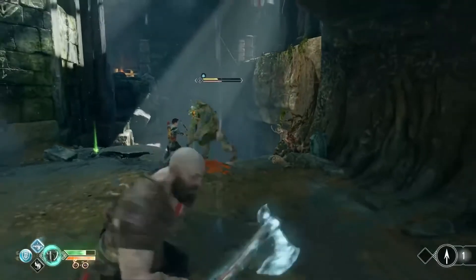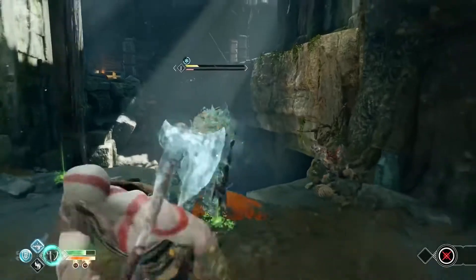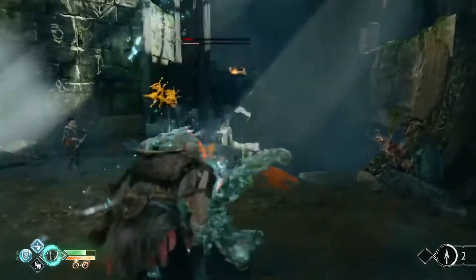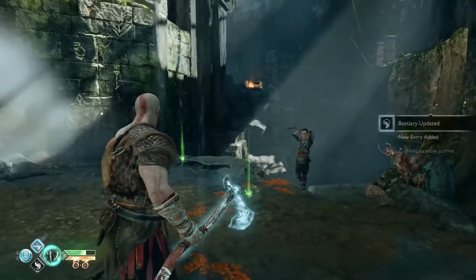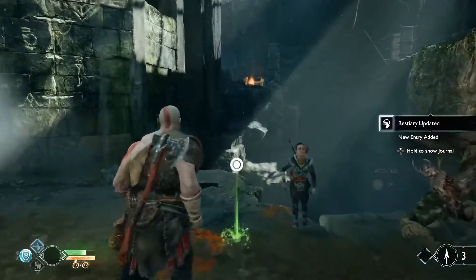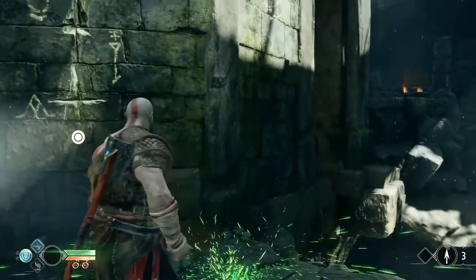You can press L3 and R3 together — that's Spartan Rage. That's a real interesting take on that one too. I see they have a little snowflake meter above their health bar as you're hitting them with the axe. I assume that when that fills up, that's when they freeze.